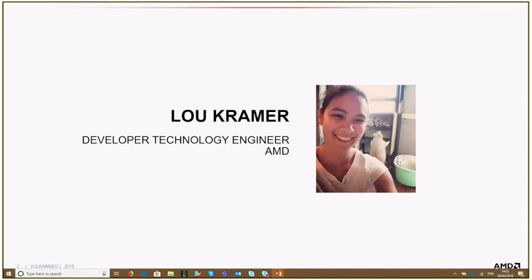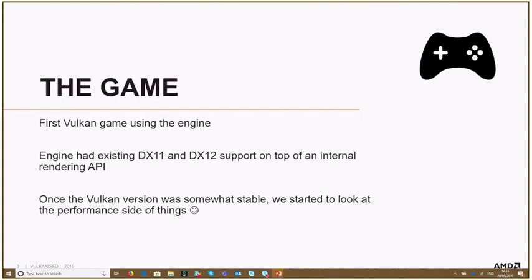I'll tell you a bit about my experience, what kind of organization I did for this title, and what we learned from this process. Unfortunately, I'm not allowed to tell you what title this was. What I can tell you is it's the first Vulkan game title running with this engine. There was a DirectX 11 version of this engine, then an interface to DirectX 12, and then the game developers ported the engine to support Vulkan. Once the port was somewhat stable, we started looking at optimizing the game.